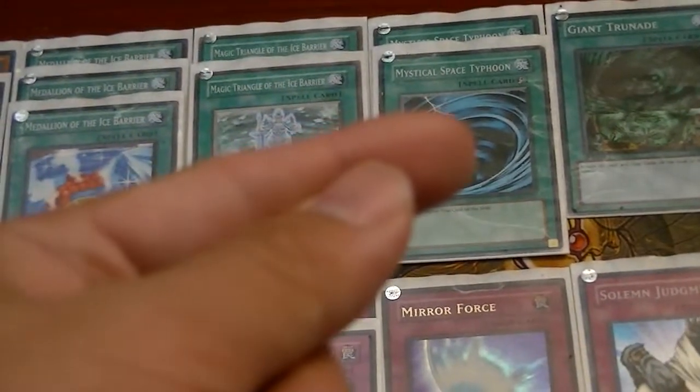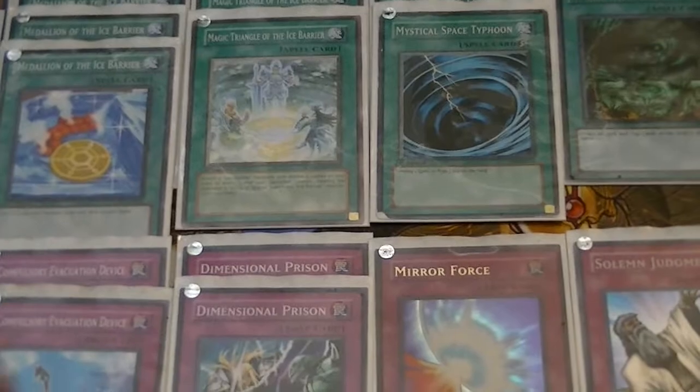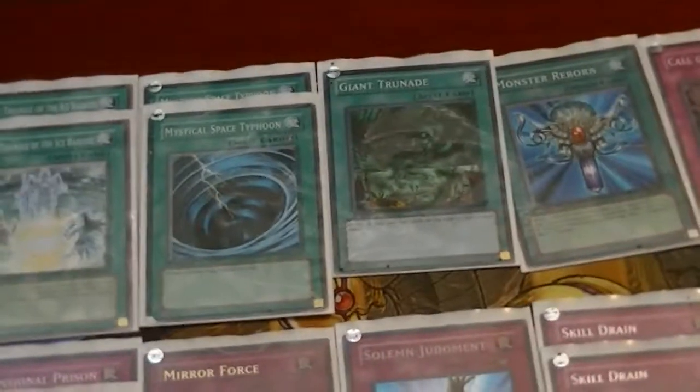2 Mysticals, but when you Synchro you don't want to use your Mysticals anymore, you just want to crank them out. Use Gungnir, bash them in the face with it. Giant Trunade, staple. All this stuff — staple.